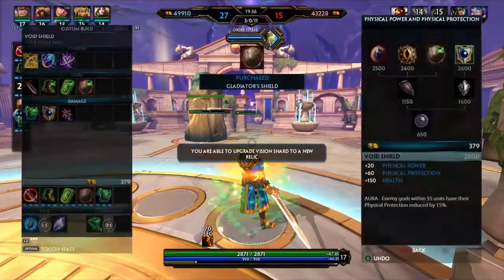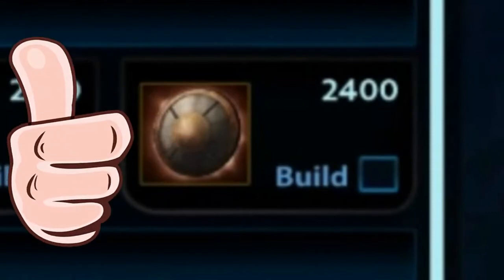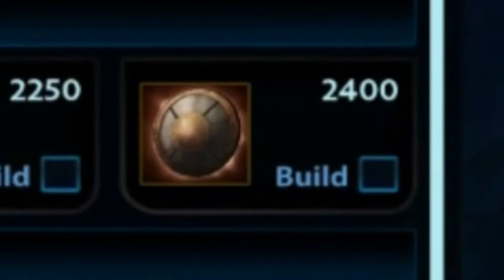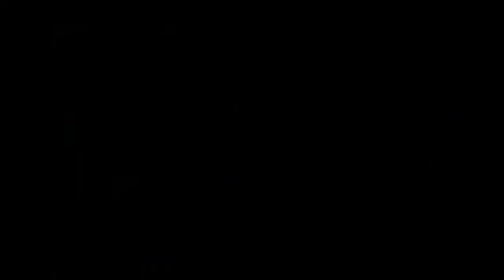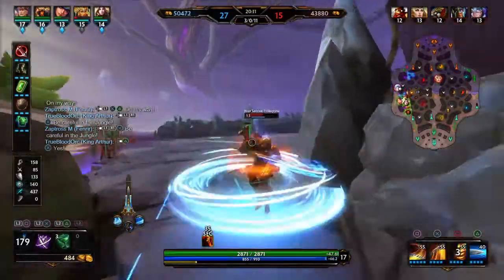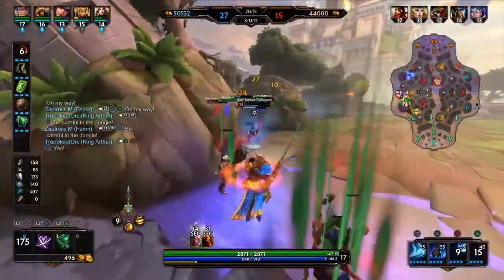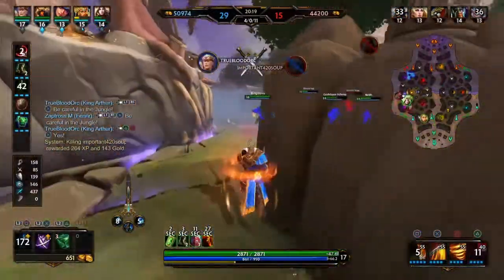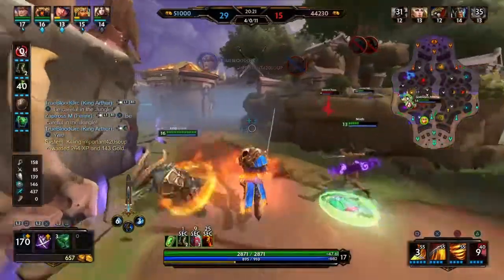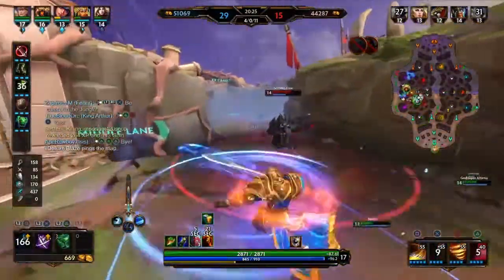When we return back to base, we have accumulated enough gold to get King Arthur really up and running. We build Gladiator's Shield next, followed by Genji's Guard, which really makes us a threat on the battlefield. Gladiator's Shield is going to give an additional 25% damage from the total amount of protections you build on each ability utilized. What that essentially means is, if you build full tank like I have been doing, you're going to get 25% of those total protections returned as damage. This item alone is the reason we were able to go full tank build, and that's not including the insane statistics the item also offers.